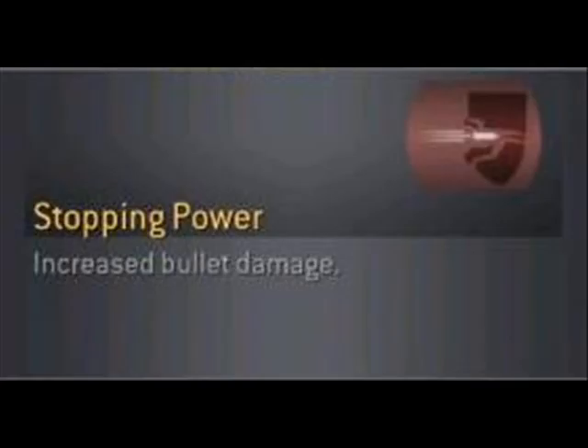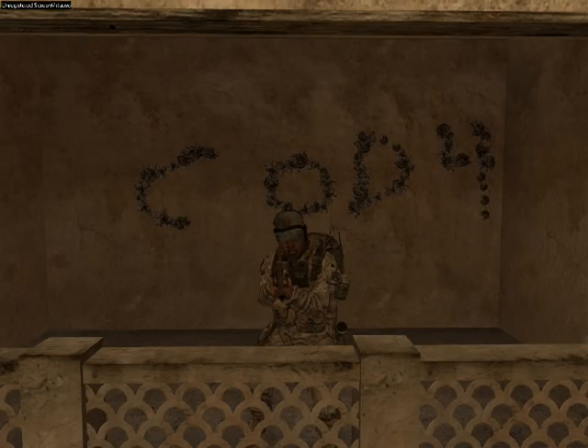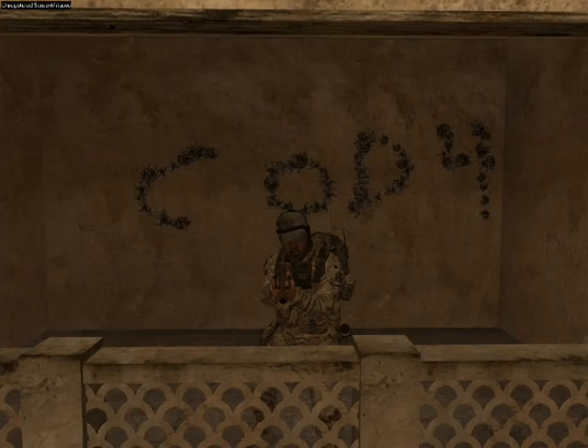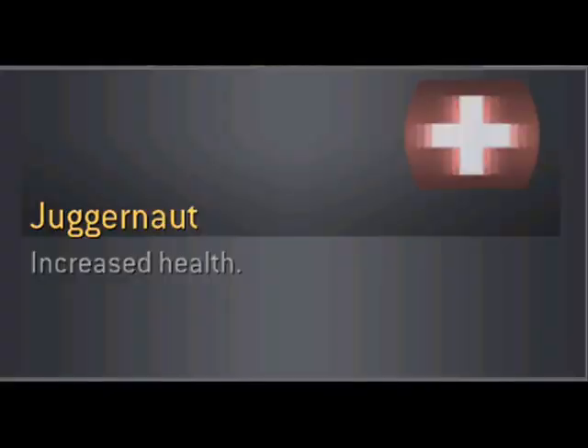The first perk is Stopping Power. This is probably the most popular one, and for good reason. It makes all your bullets do more damage, and it's really great because it can amp up the power of any gun and give your playing style a little boost. But don't go expecting to be set apart from the crowd by using this perk. Unless someone has a specific reason to use a different one, Stopping Power is basically the default setting.